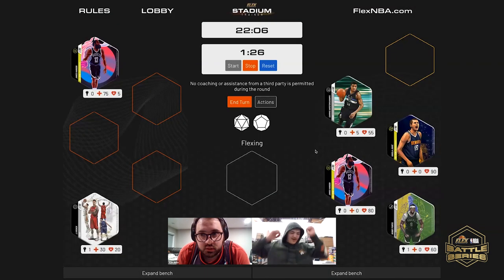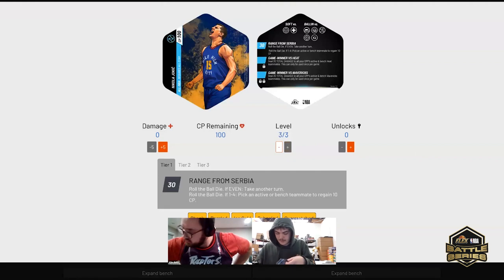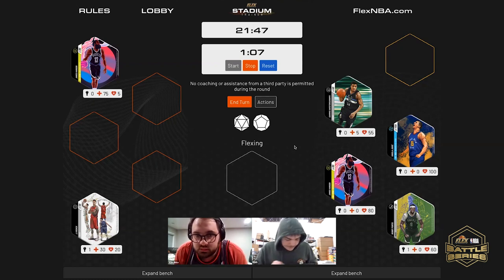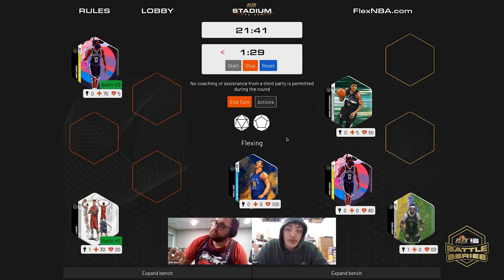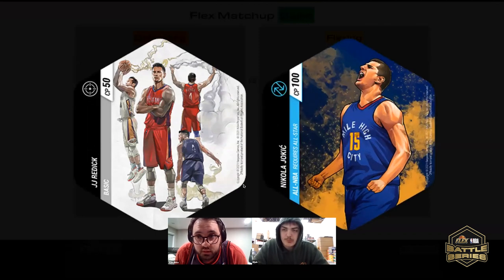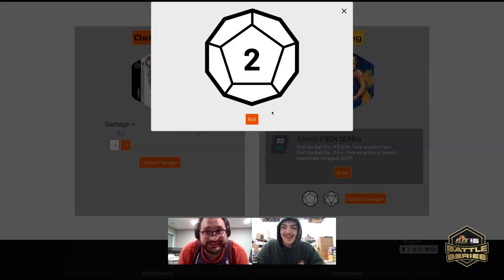Who would you like to upgrade? Let me check some of these guys out — you have a minute twenty left on your shot clock. We'll do Jokic. He is now All-NBA Nikola Jokic. Who would you like to flex with? Jokic. Who would you like to defend with, John? JJ Reddick please. This will take JJ out of the game if even — if it's a one, here we go.